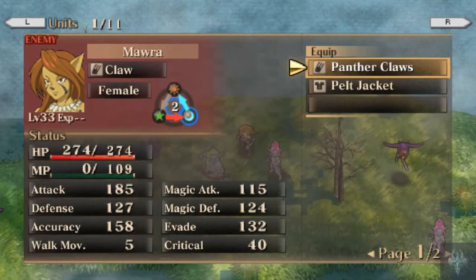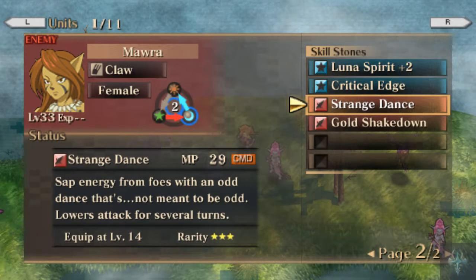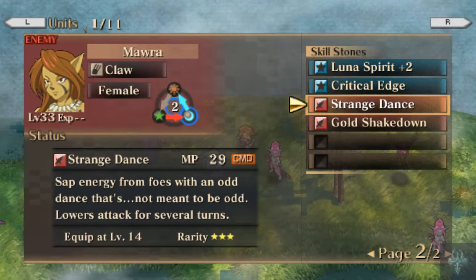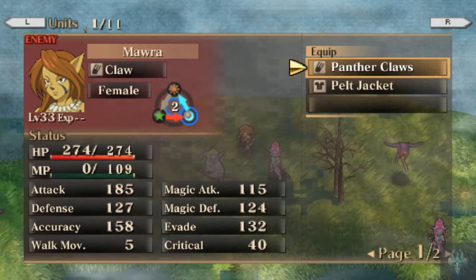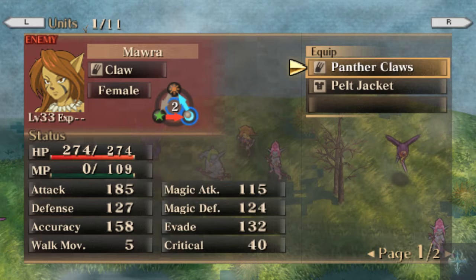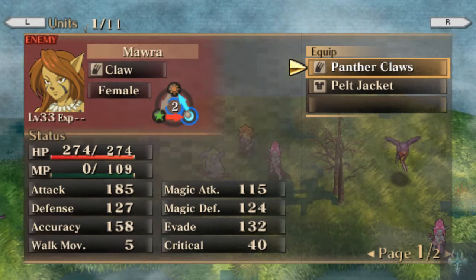And then we've got Mara herself. She's technically a thief class. Strange Dance is a new one — it saps energy from foes. Critical Edge reveals foes' weaknesses and improves critical hit chances. And Gold Shakedown. Her stats: HP 24, MP 109, Attack 185, Defense 127, Accuracy 158, Walk 5, Magic Attack 115, Magic Defense 124, Evade 132, Critical 40.